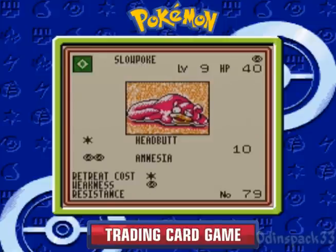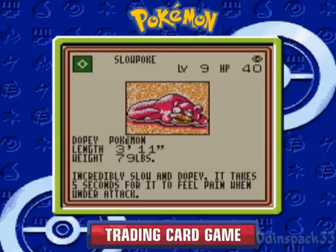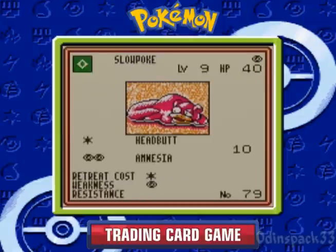This Slowpoke can do a Headbutt for 10 damage. And Amnesia can prevent the defending Pokemon from using an attack — if it only has one attack, you've messed it over and it can't do anything. So it can be very effective for stalling.